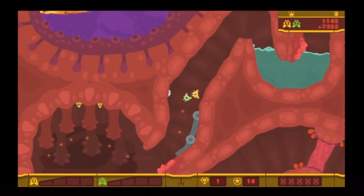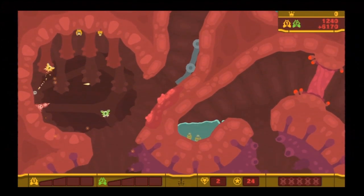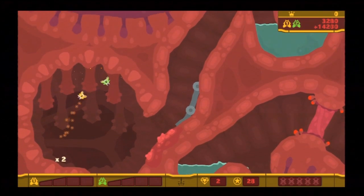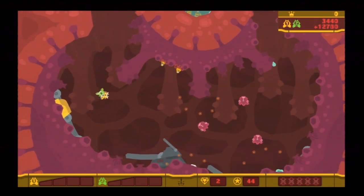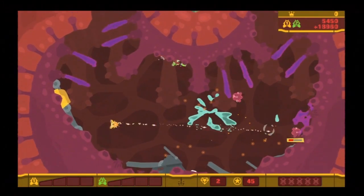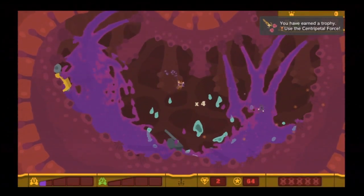Or else the acid will eventually eat through the ships and we'll die. Here comes a couple bad guys. If you played the first one and you haven't played this one, one of the big additions they made was the spin attack that you can use. And we've just got a trophy for using it.